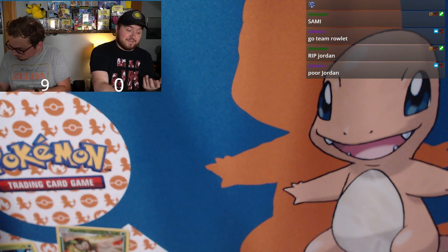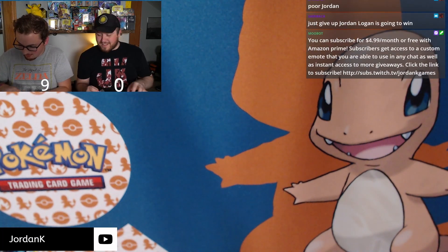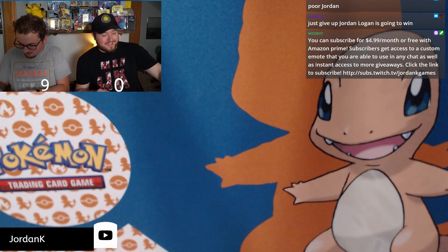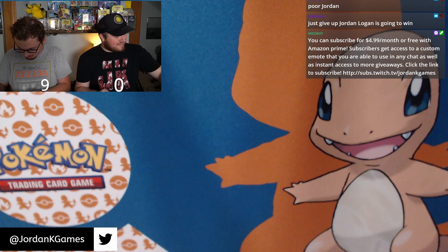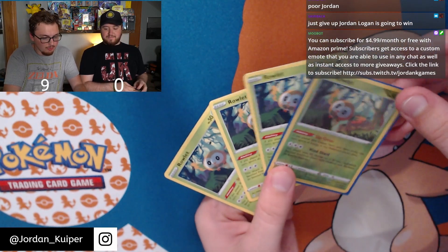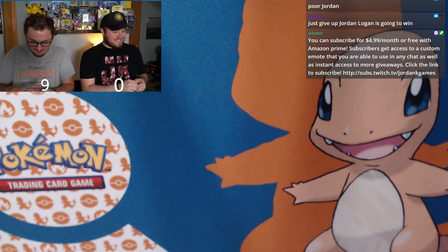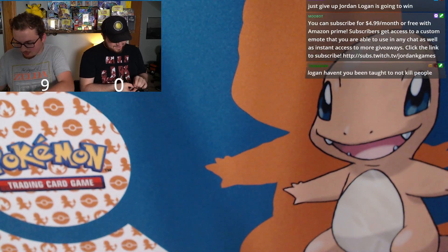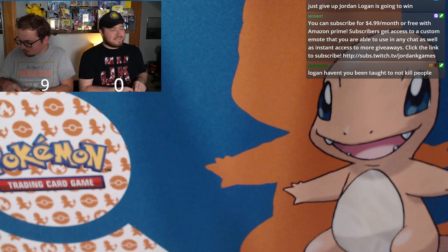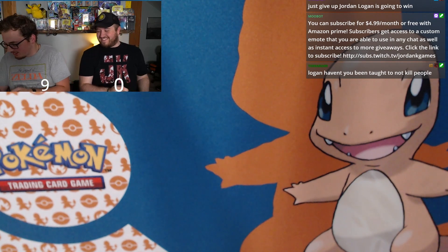I got a Celebi but I gotta get on the board. Shining Fates is notoriously bad with pull rates, and even the common cards are all the same every single pack. I want to take a quick second — every pack I've opened has had a Rowlet in it in some capacity. Should we put a rule in play — if anyone pulls the Charizard they win by default? Big no — you're just trying to give yourself a chance.